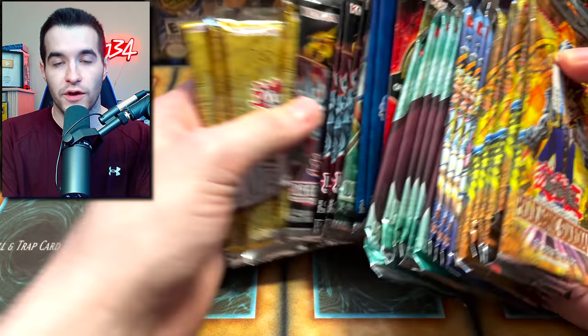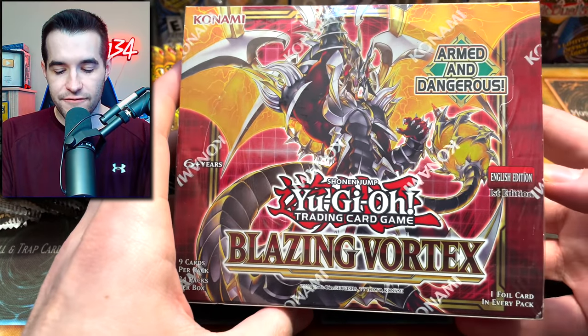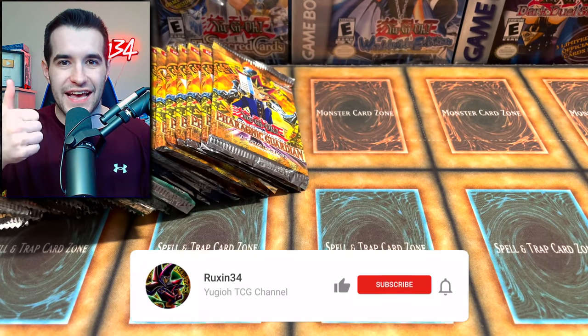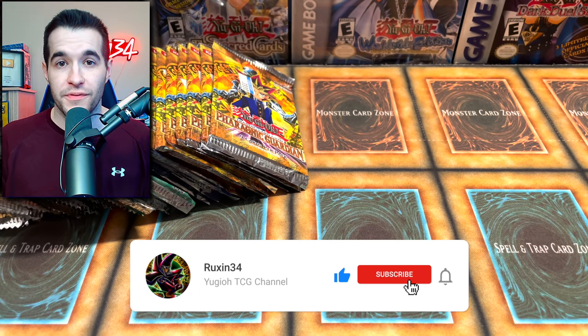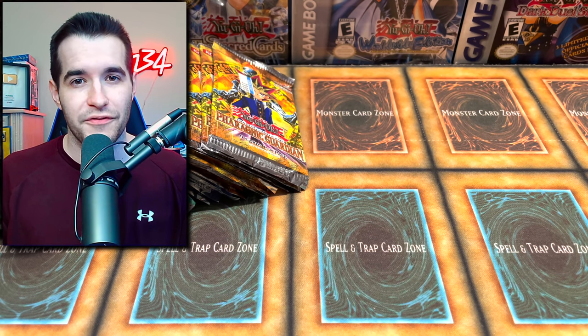A few cool ones sprinkled in like Rage of Ra where we can pull the ghost rare. First, we have a giveaway - I'll be giving away a first edition Blazing Vortex booster box. All you have to do is like this video, be subscribed, and let me know your favorite pack we opened today. Magician's Force and Invasion of Chaos are probably fan favorites.